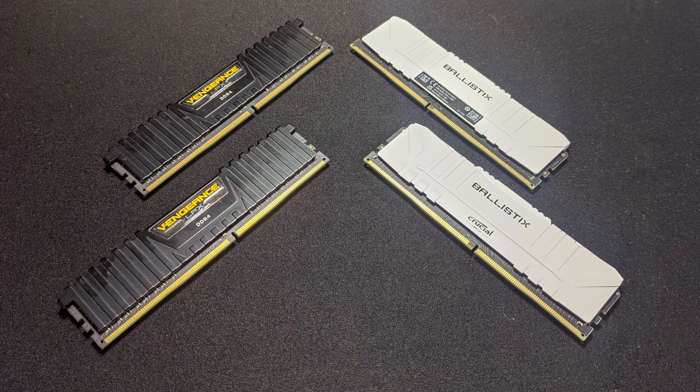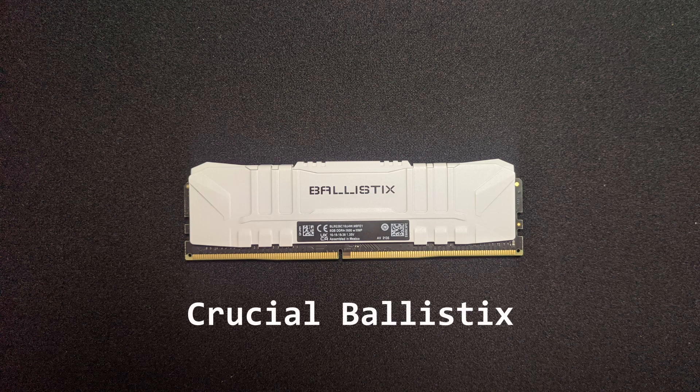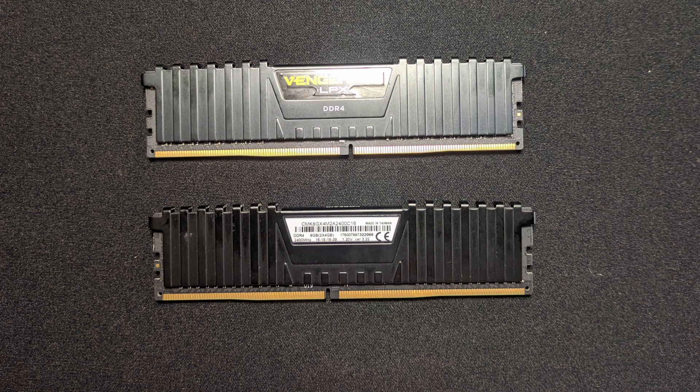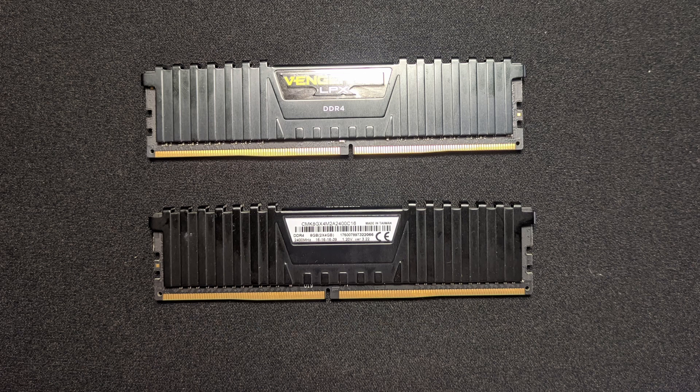Though this isn't the topic of this video, let me introduce you to both of our contestants. On the left side, we have the beautiful white RGB Crucial Ballistix RAM running at a frequency of 3600MHz with a timing of CL16 and 8GB capacity. On the right side, we have the twins — Corsair Vengeance LPX DDR4 RAM — both running at a speed of 2400MHz, the same CL16 timing, and 4GB each.